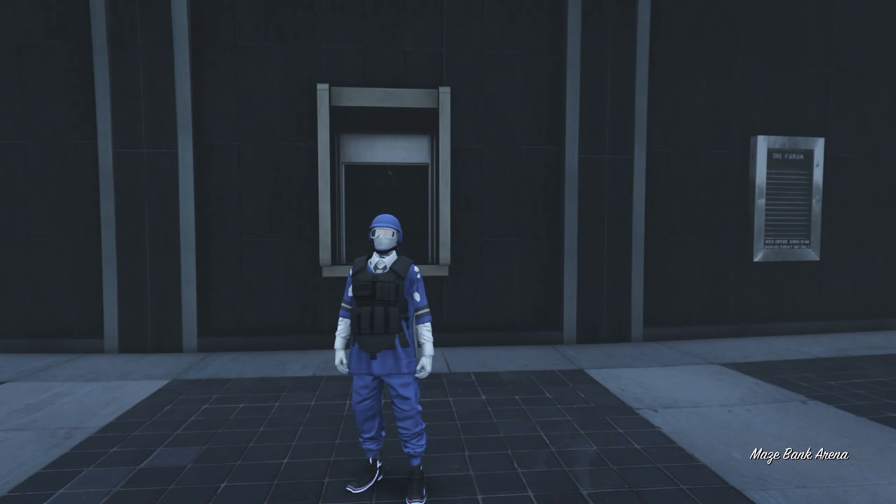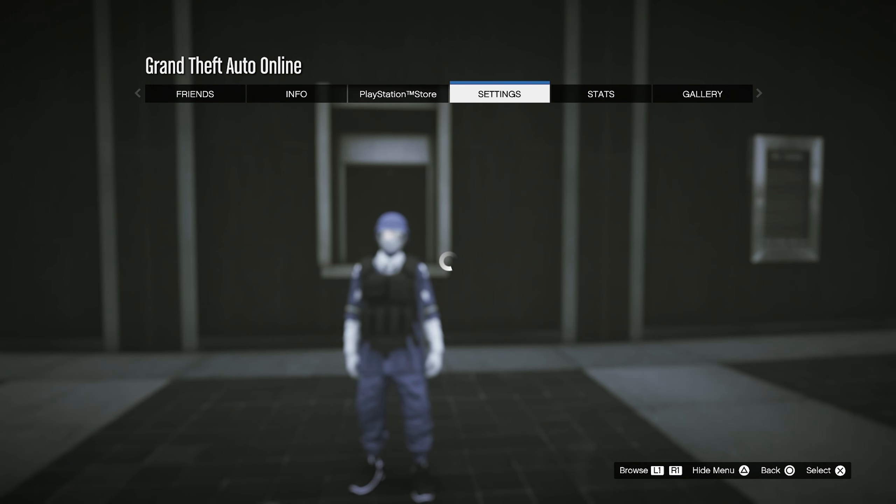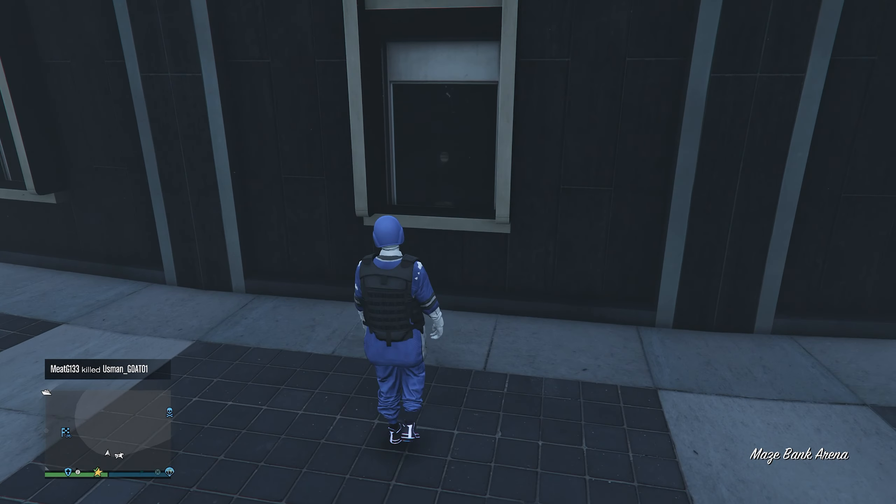First things first, you guys are going to need to learn how to join Aniwac from your cell phone. You need to connect your PlayStation account to your phone and be able to join Aniwac from the phone.